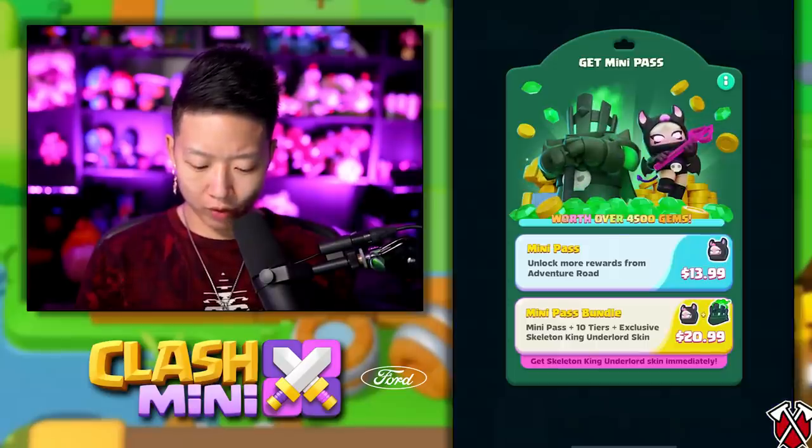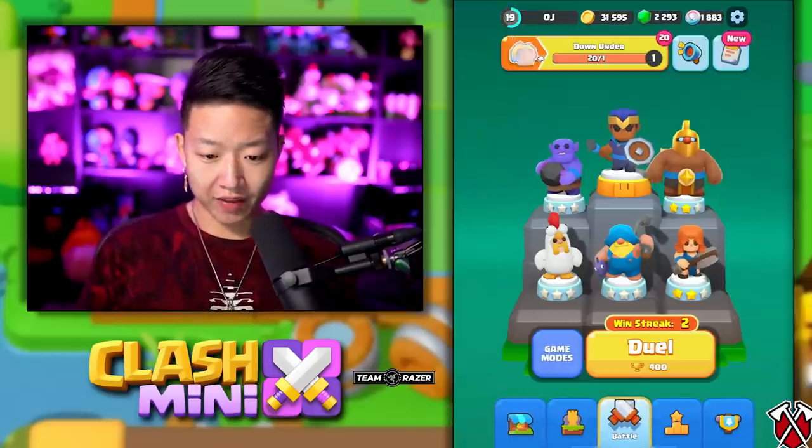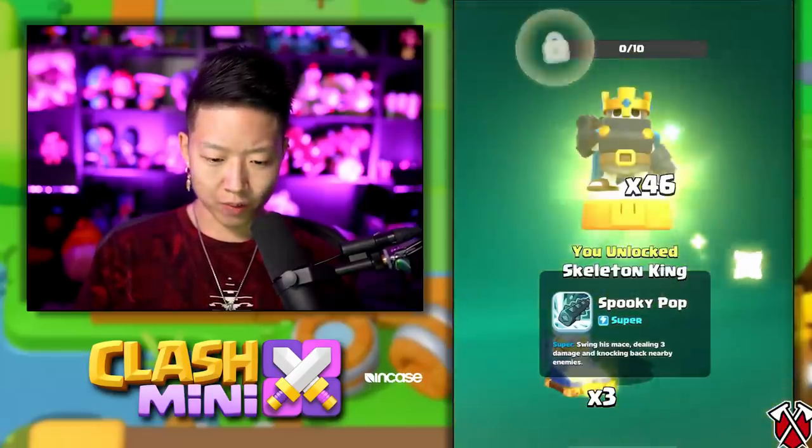How do I buy the Skeleton King? We're getting that - let me just enter in my mother's credit card information. We got the skin unlocked. Does that mean we have the actual hero? Should we collect it all? Yeah, let's do it. I want ghost boy, not the mermaid thing. I want ghost boy. 46 Skeleton King - that's a lot.